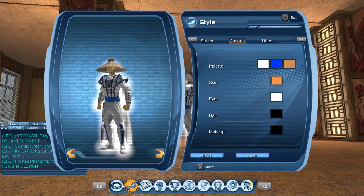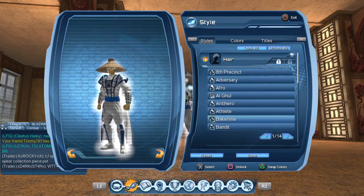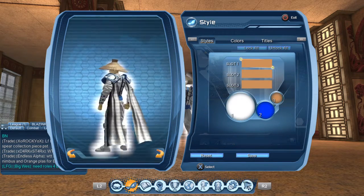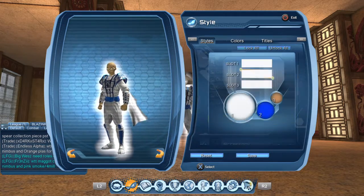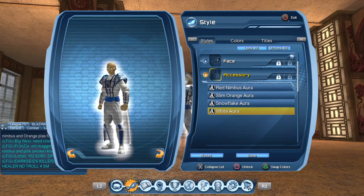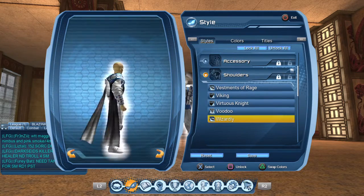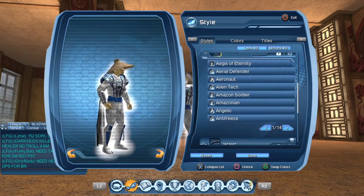Skin is FF9447, eyes is all white, hair is none, the head is Straw and you're gonna put the tannish color. Face is Emissive Eyes and you're gonna put that all white — doesn't matter anyway. Accessory is whatever you want, it doesn't matter. Shoulders I put Wizardly because it looks good — white, white, blue.